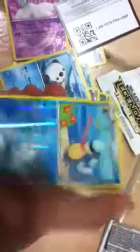Curlia, Servine, Palpitoad, Mistrevious, Magikarp, Natu, Oshawott, Palpitoad Reverse, and a Lugia EX, and Purloin.